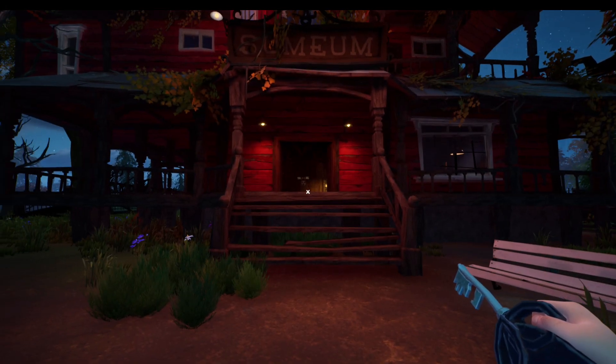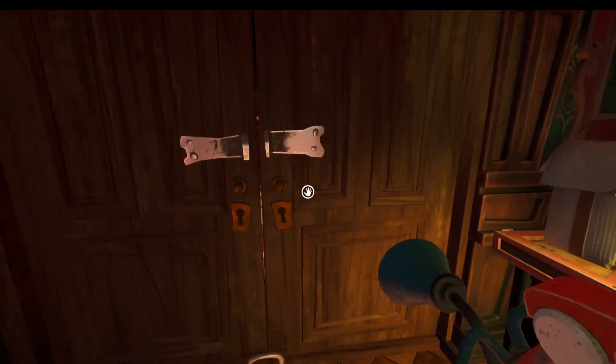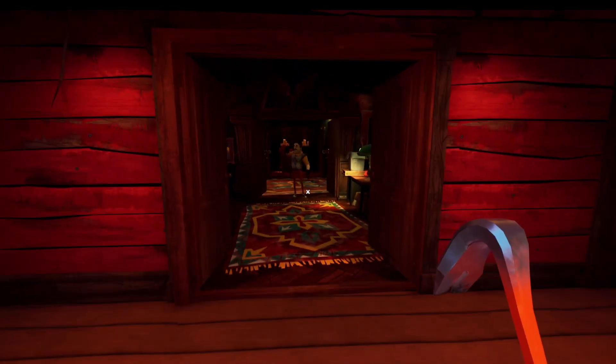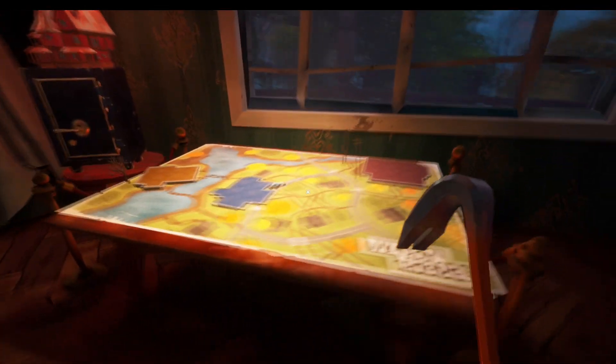We've arrived back now for the second time with the key. Let's head up and open the door. Now we have access and the neighbour's just knocking about in here at all times. The first puzzle we're going to crack is this puzzle over here with the houses.